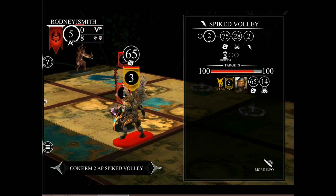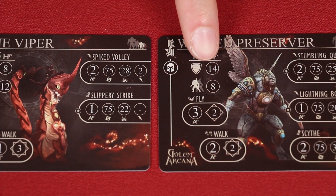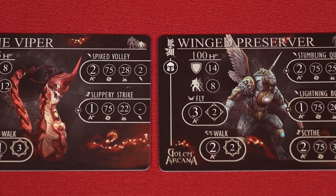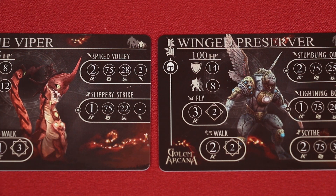Going back to this screen, we see the value here that shows the damage we'll do to our target if our attack is successful. So where did this number come from? It starts with the base damage of the attack shown here of 28. But then you subtract the armor value of your target, which is 14. 28 take away 14 leaves 14. So on a successful hit, the winged preserver's total hit points of 100 will be reduced by 14. A golem that is reduced to 0 hit points is destroyed and then removed from the game.